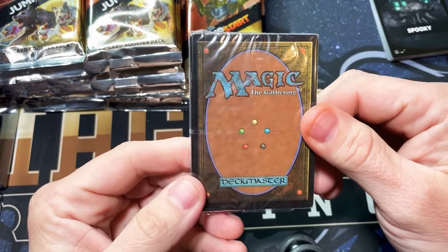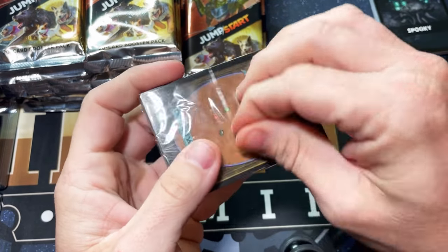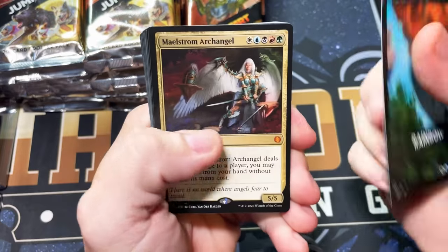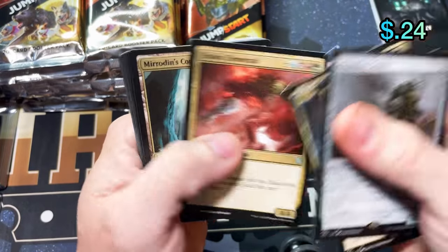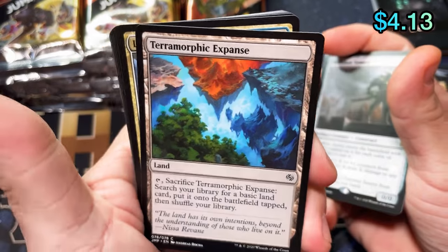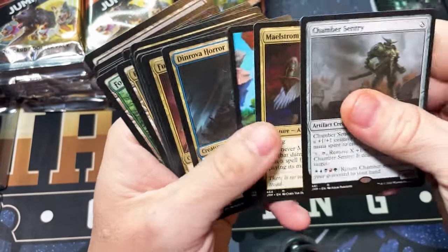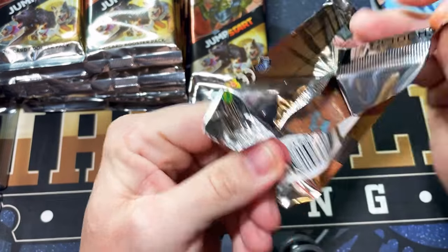People are grabbing them up and it's pushed the price up again. Oh right, this is the one that had the special land in it — Terramorphic Expanse — that's the one. Jeweled Lotus non-foil, I see them going for $70 easy currently and they're getting bought up quickly. Maelstrom Archangel, Chamber Sentry, Mirrodin's Core — there it is, that's the special artwork because the lands in here are regular M21. Very cool pack — still haven't hit any of the big ones.